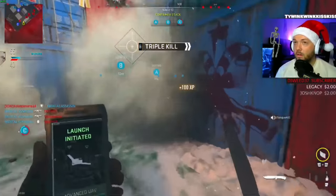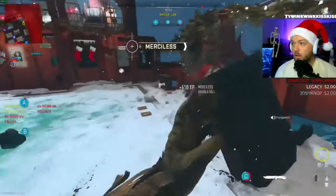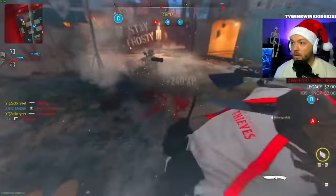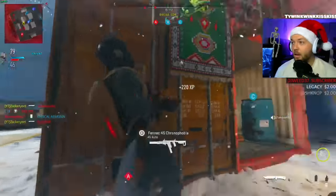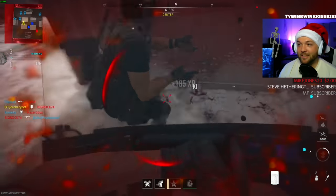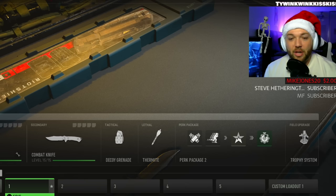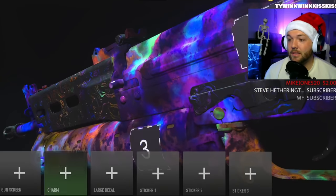Is it possible to get a nuke? Guys, this might be possible. That's gotta be it. That feels so good — I can finally just play the game. Now drop a nuke, big man. Show us what you're made of. We almost had one with the knife on accident. There she is — that's the setup right there.